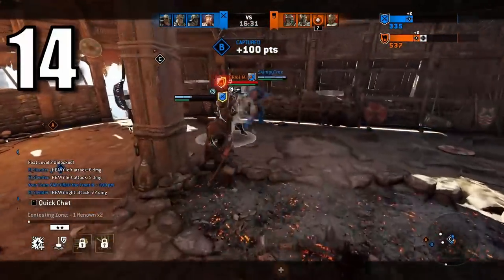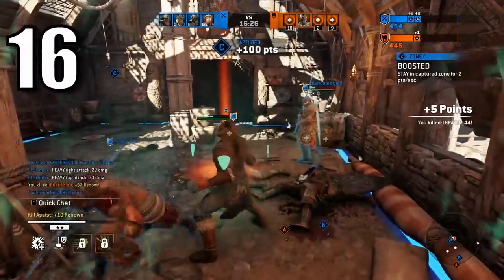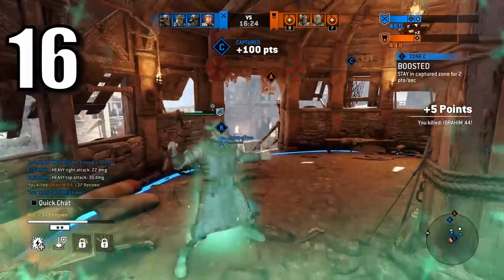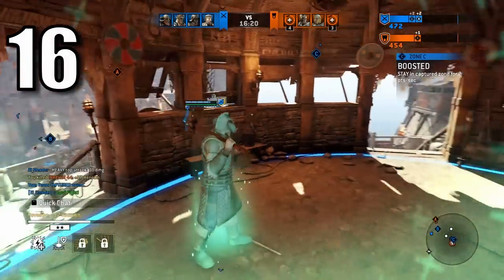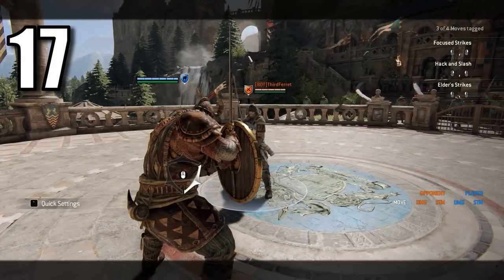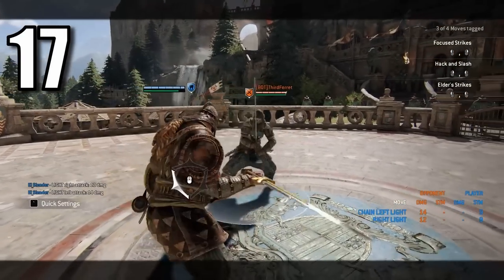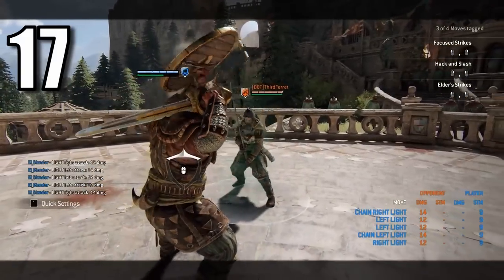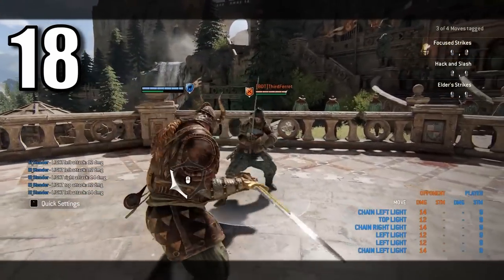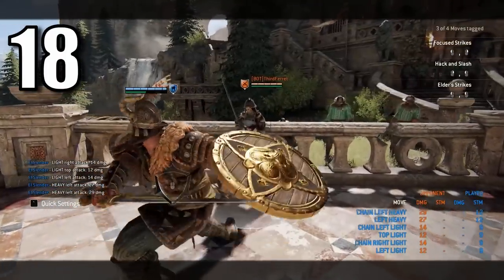Heavy crushing counterattacks, just like Conqueror used to have. Chain heavy crushing counterattacks. And while we're on the topic, remove Conqueror's ability to feint again but give him a bunch of soft feints so that his weapon actually feels unique. Crushing counters that come from another direction to the one you're attacking from — say you're attacking from the left but your shield is on the right, so the actual crushing counter comes from the right. Also, crushing counters or full blocks that block from two sides instead of one or three. Again, balance this as you will.